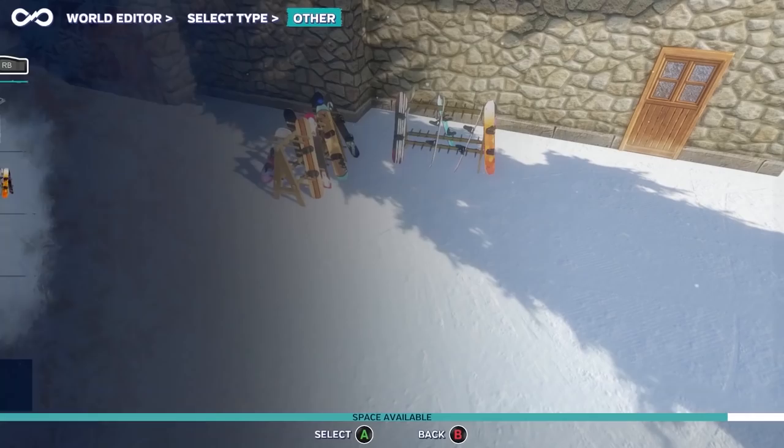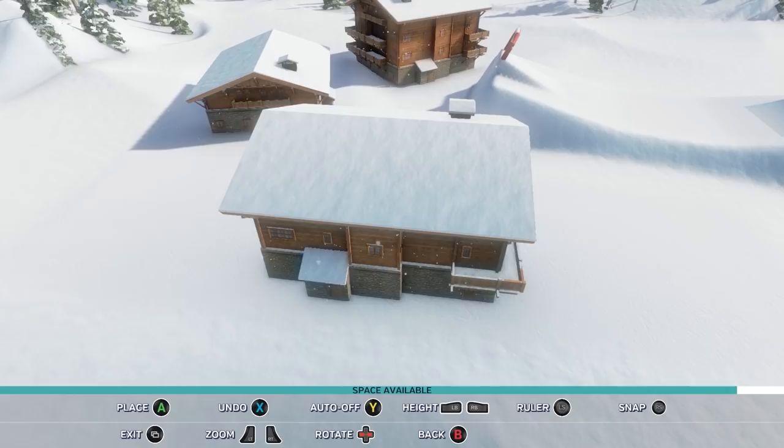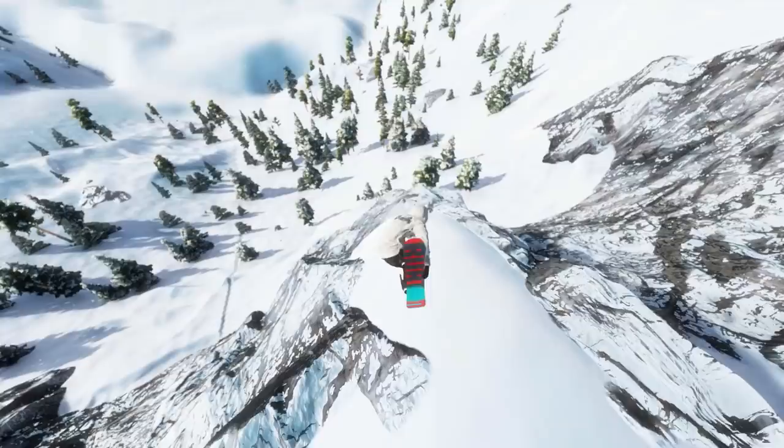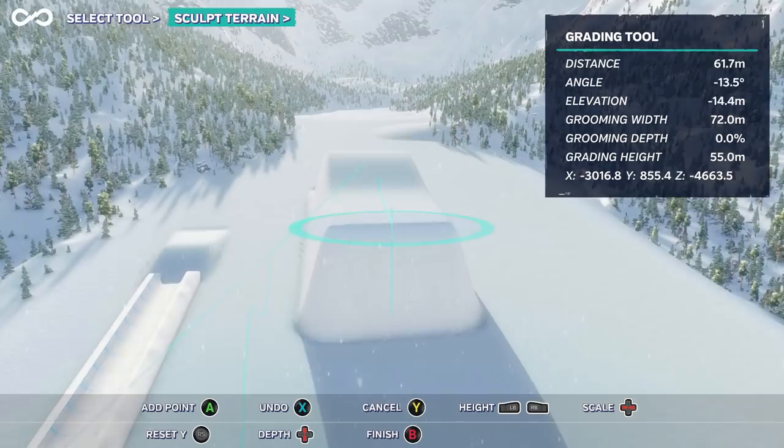You do this by using the built-in World Editor, a creation tool that allows players to choose from a wide variety of items to place on their mountain. Whether you want to build a run that will challenge your skills on the pipe or go the distance in a stretch of pure powder, the choice is up to you. Infinite Air is all about variety and making the mountain your personal playground.